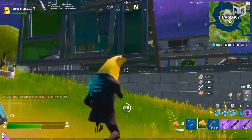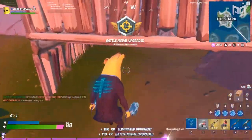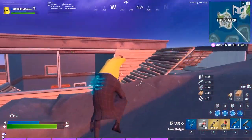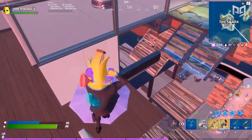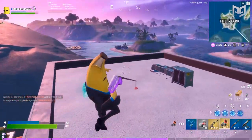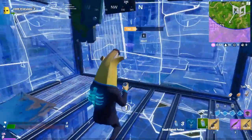Epic also added the grappler, which is a very surprising un-vault. The grappler has always been a controversial item because of its ability to counter builds - a main aspect of Fortnite - making it easy to bypass someone's building skills and grapple up after a player has spent hundreds of mats. But it's also an excellent utility for movement and rotation, so it's going to be really interesting to see how it plays out through this season.